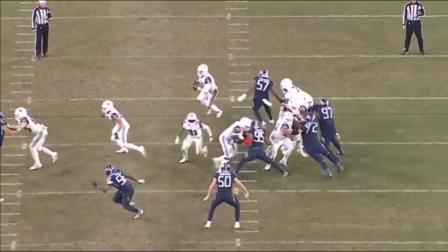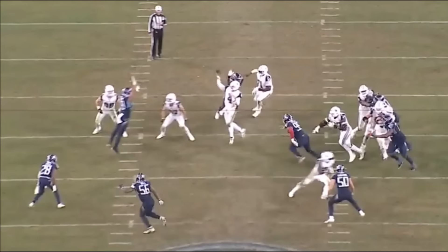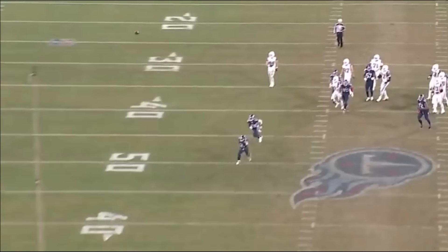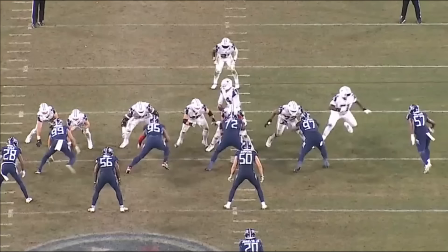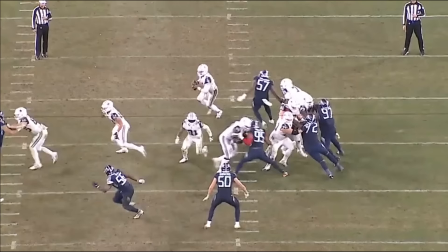This is great footwork by Dak Prescott — he sees the pressure, feels it, climbs the pocket to avoid it, and gets the ball out. I think it's C.D. Lamb he ends up going to, taking that shot. A hell of a play by the corner. But Peters has to do a better job. It's a play action, so these guys jump set — they all take steps forward — and Peters steps to the right. He can't get beat so quickly to the inside on this play.